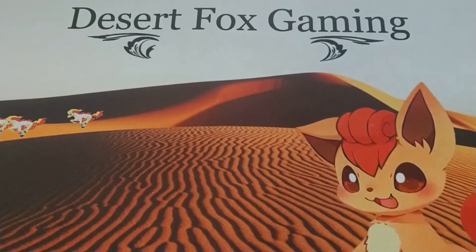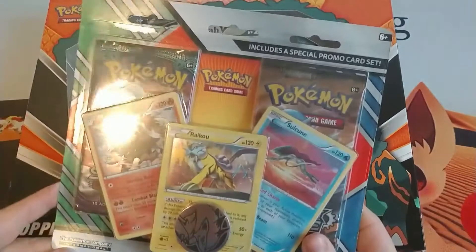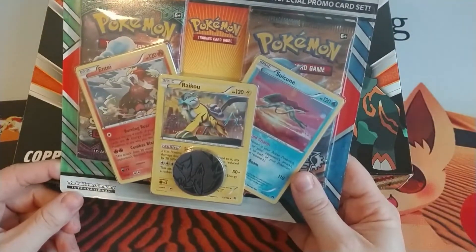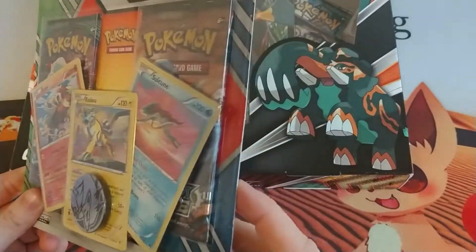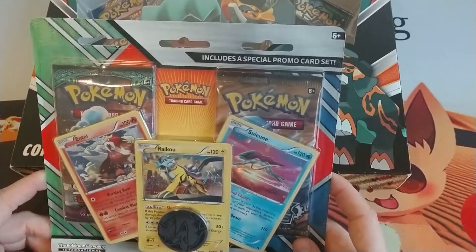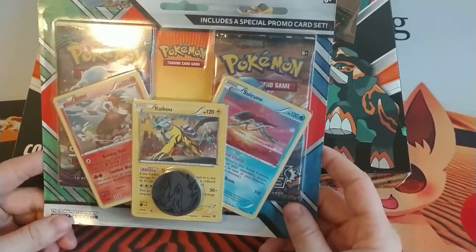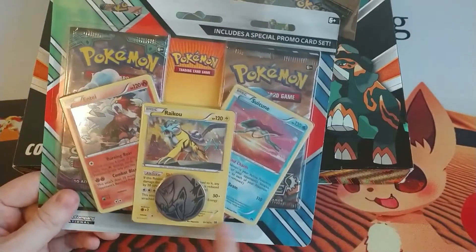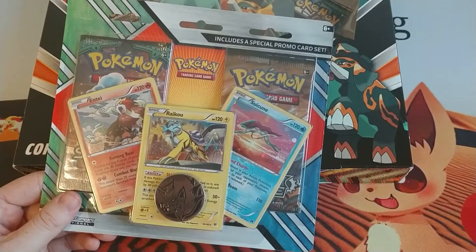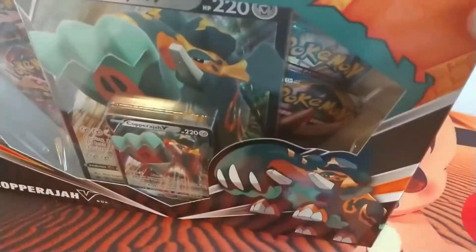Hey everyone, welcome back to Desert Fox Gaming! Today we're going to be opening up one of the newer items, the Copperajah V box, and also something pretty old — from 2017, about three years ago — the Entei, Raikou, and Suicune promo card set, the three promo cards from XY Steam Siege. I was cruising the official Pokémon website and found a Leafeon GX box, and also this set. I love these legendaries and I don't have the cards, so let's go ahead and purchase them.